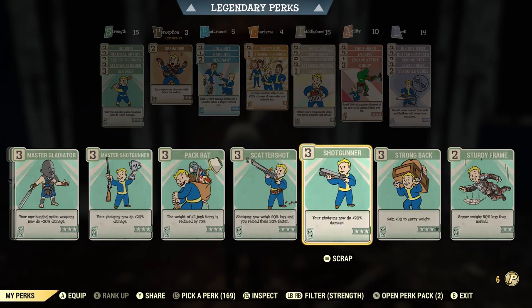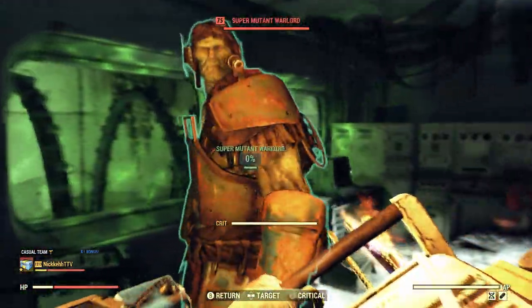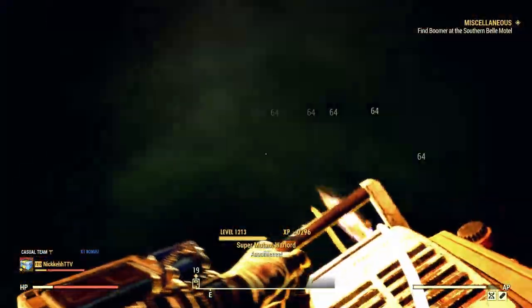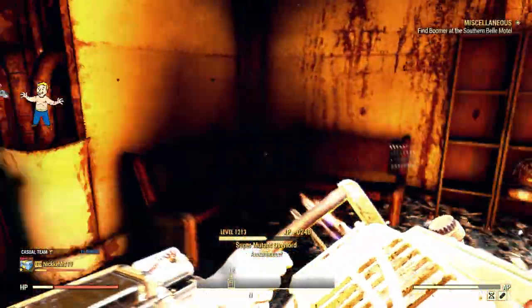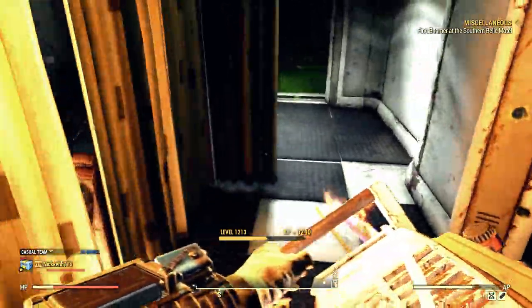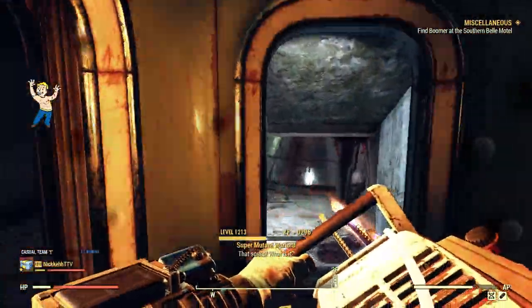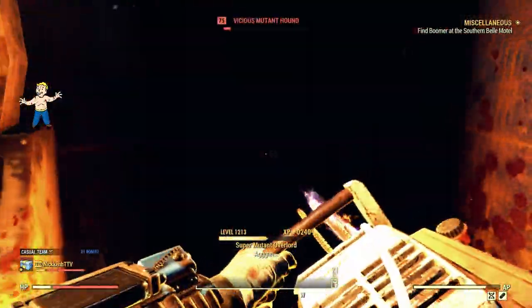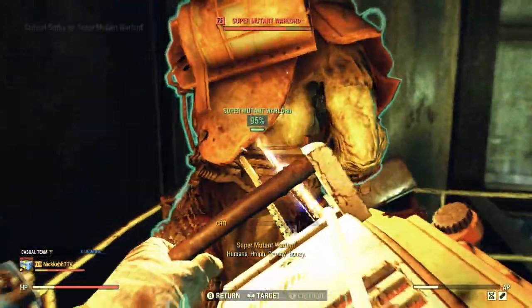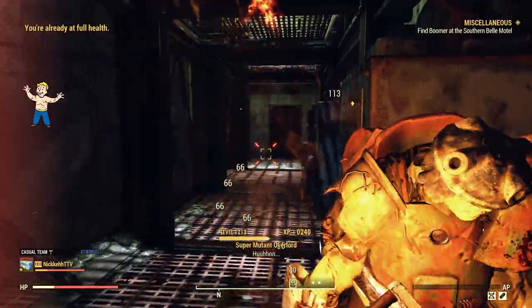Now for this portion, we're going to put on our Slugger perks and use our Bloodied power attack plus one strength chainsaw. Chainsaws don't consume a lot of AP, which is really nice, and they're incredibly powerful — especially this one. Even with a non-legendary chainsaw it would shred just as fast. It's amazing using both of the explosive perk cards — you can increase the radius and damage with magazines and bobbleheads. Look how quickly things just get taken down.